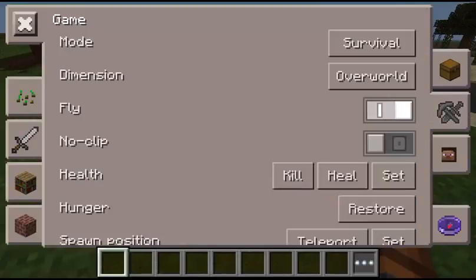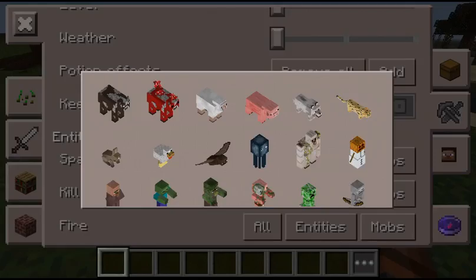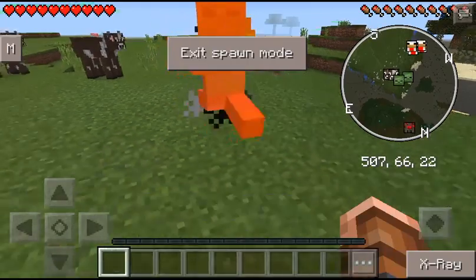Also, you can spawn in warps — like cows, zombies. Though, fair warning, if you spawn in a zombie, it's just gonna be burning in daylight.